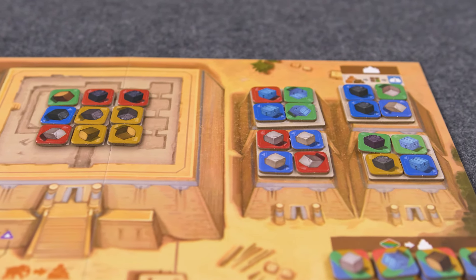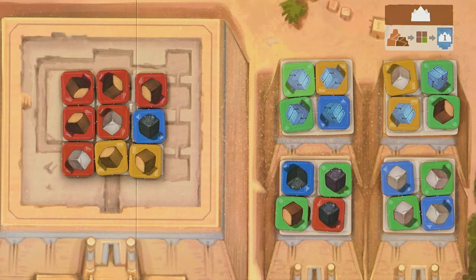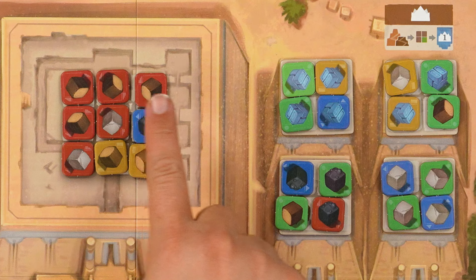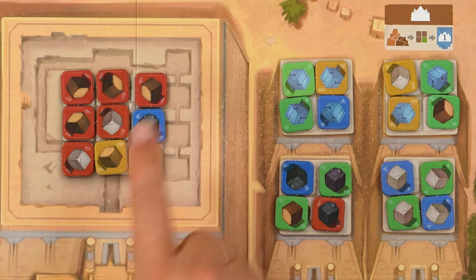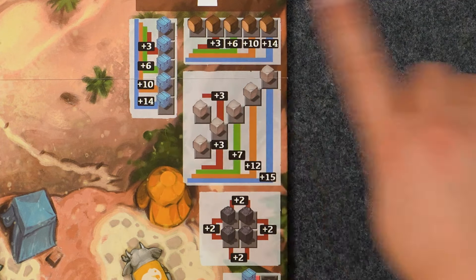Once all spaces on all towers are full, the round will end immediately and the towers will score. You generally want to have your resources adjacent to each other. Wood resources score if they're all in a horizontal line — for example, red would score six influence. Stone scores for being in diagonals, brick scores for being in a vertical line, and tar scores for being adjacent to other tar tiles.